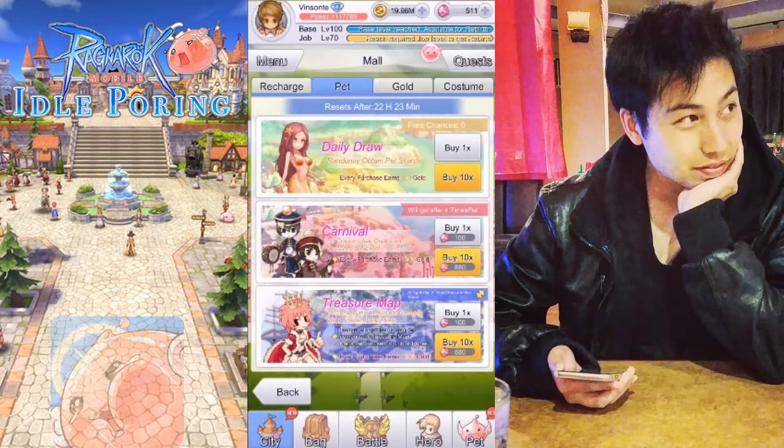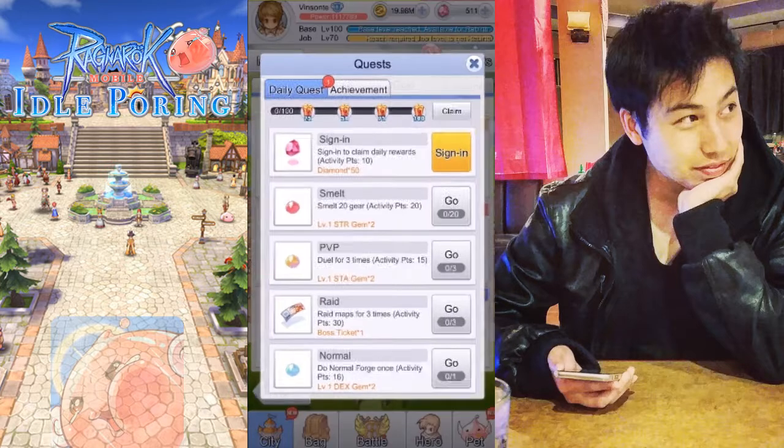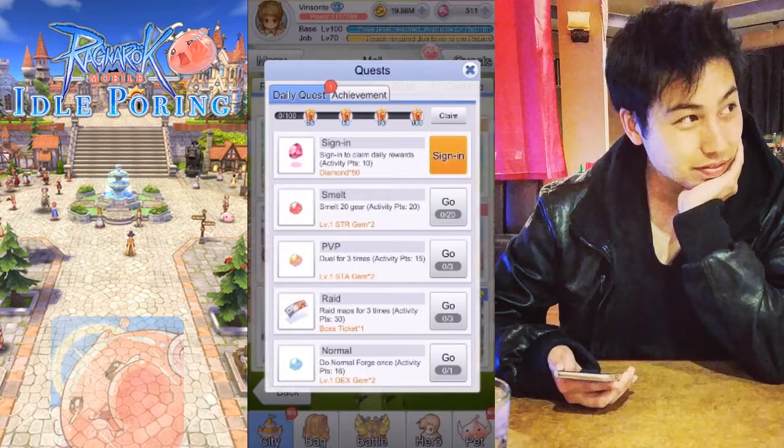After this I go to the quest window and check what I need to do for the rest of the day. This helps me keep track of quests in case I forget anything. Each day after the reset you get 50 diamonds just from coming here and claiming it when you sign in.